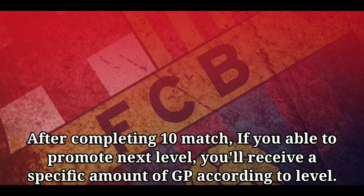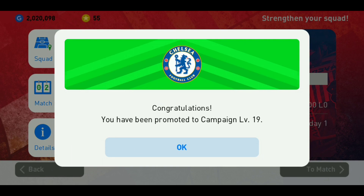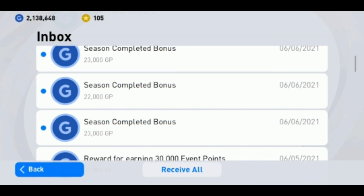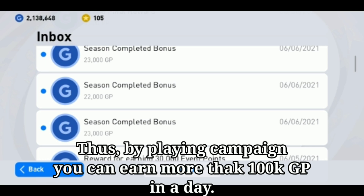After completing 10 matches, if you are able to promote to the next level, you'll receive a specific amount of GP according to the level. By playing Campaign, you can earn more than 100,000 GP in a day.